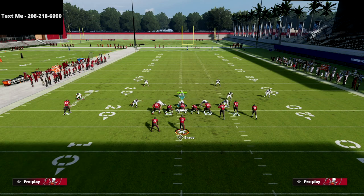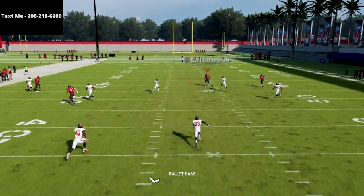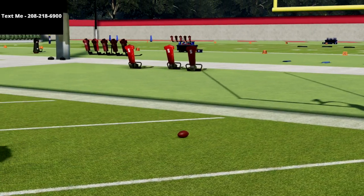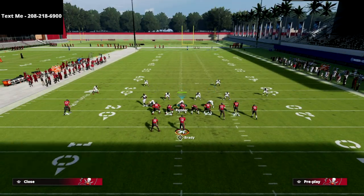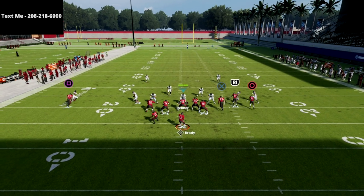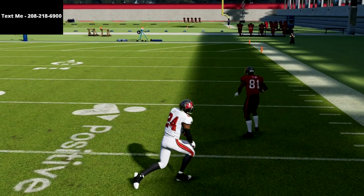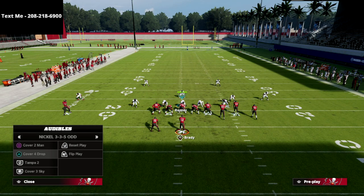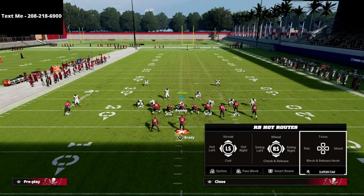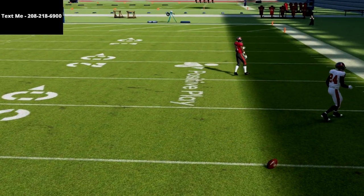Against cover four quarters, all you do is streak the R1 receiver and you'll have a touchdown every single time — just pass it inside and you're able to beat that coverage over the top. The problem is if you use that same bomb setup against cover four drop, the inside quarter zone can basically cover both routes. You can still beat it, but from what I've seen this year the quarter zone can cover both of those routes especially if the receiver gets rerouted. If you streak the tight end instead, that doesn't happen.